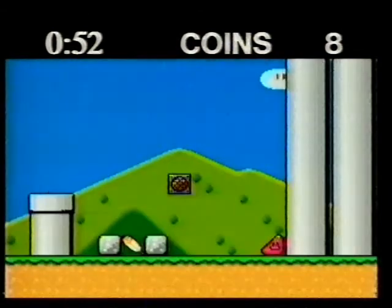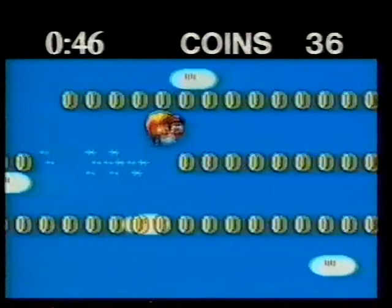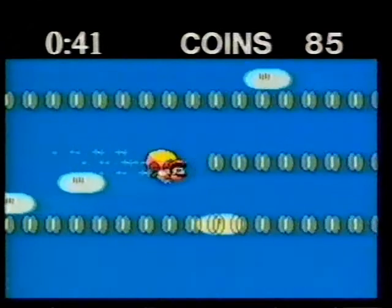She's gone down into the secret world. There's a feather which should make her fly. Up she goes. She's just coming up to 30 seconds. Millions of coins - she should do this no problem. Coins in abundance. More coins... 81 seconds to get out.